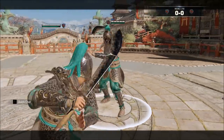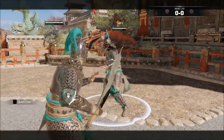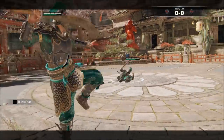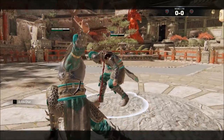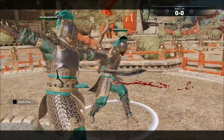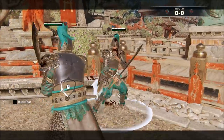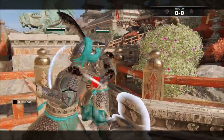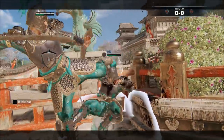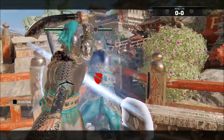If you do land a kick and there's no wall behind them, it naturally confirms nothing. However, the forward heavy cannot be parried, so you can get a safe 4 chip damage and lead into your chained lights afterwards. If there's a wall a short distance away, you can get a forward dodge light confirmed, which can also lead into your chained lights or a palm strike. If there's a wall right behind the enemy when you kick, you get a top heavy confirmed — or whichever heavy you're already in guard stance for.